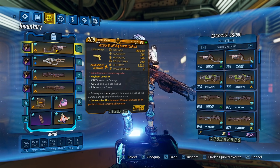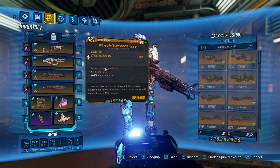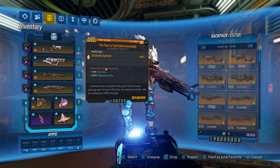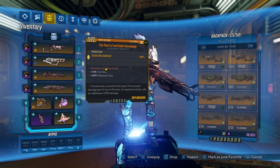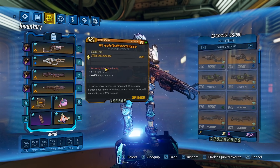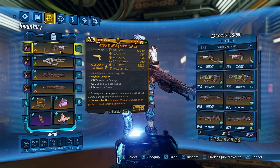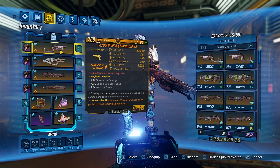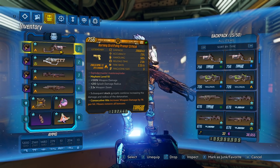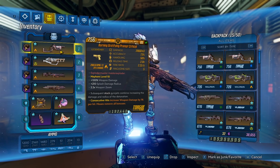The Consecutive Hits anoint and the Pearl of Knowledge can be stacked with anything. That means if you throw the Cloning Maddening Tracker or you apply a damage over time, that will actually stack them. So you can easily stack the Consecutive Hits anoint up to 200% damage and the Pearl of Knowledge up to 90% damage. The final thing about this anoint is it says misses remove all the bonuses — that is not true. As long as enemies are taking damage from any source, you can shoot the floor and it's not going to reset it. If enemies are not taking any damage from any sources for over a second, then yes, it will reset.